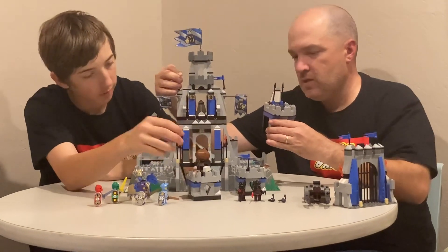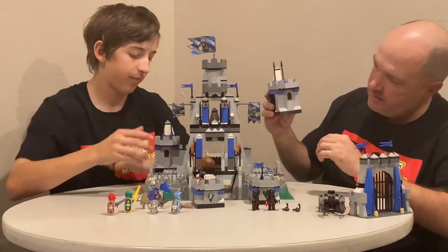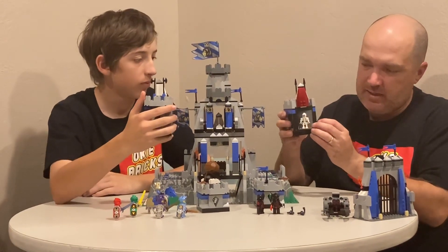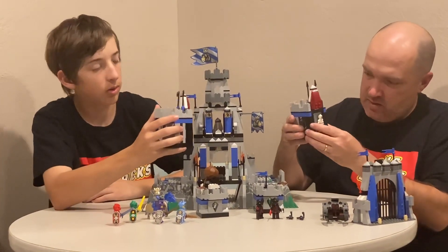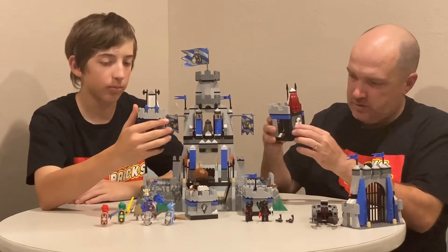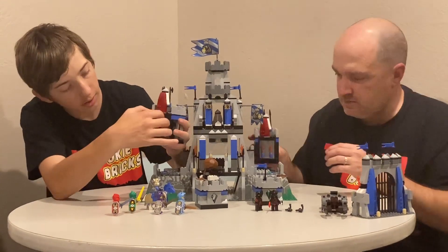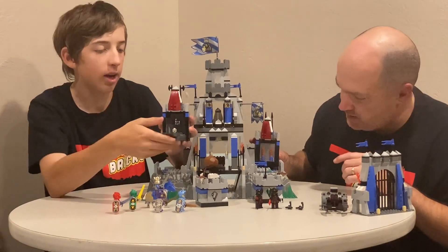Here's one of the towers in the back. It's got flames on it, but you can spin it around to reveal a skeleton inside. Inside there are also two different swords. There are ladders on the back so you can climb up the hill, and there's a skeleton head inside — kind of like a dungeon.